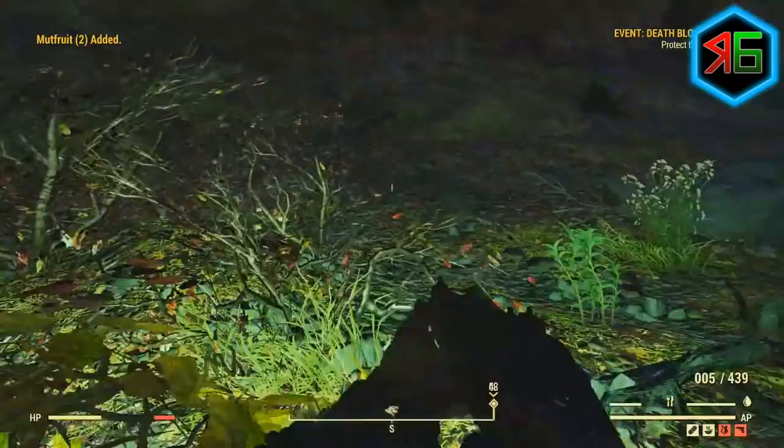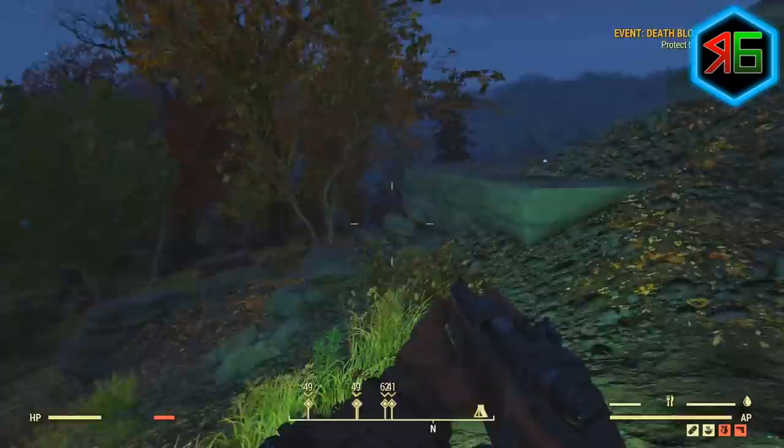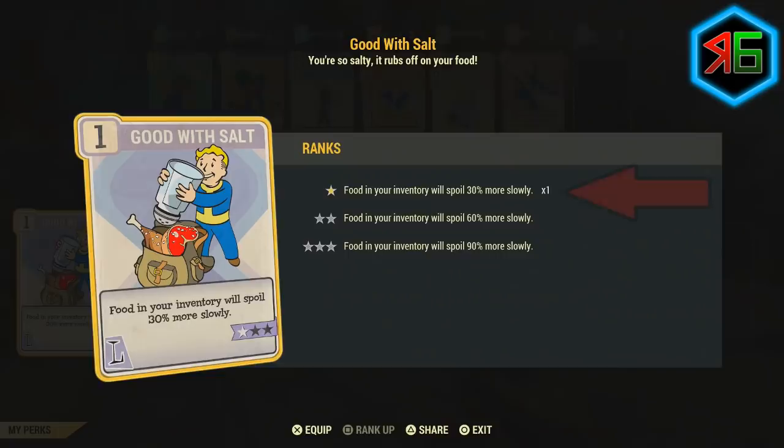One more thing: if you keep the omelettes in your inventory too long they will spoil, which is a problem after all that farming time. To counter this, unlock the Good with Salt perk under the Luck category — at level one it makes food spoil 30% more slowly, and at level three it's 90% slower. That's a good way to make sure your food doesn't go off before you can sell it.